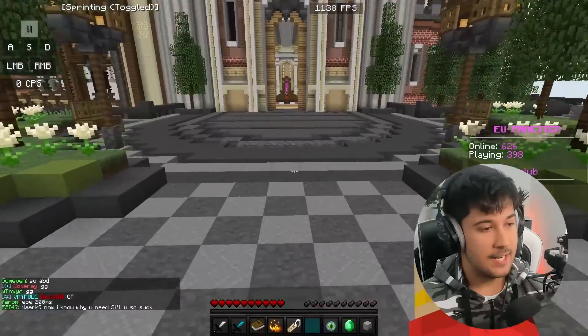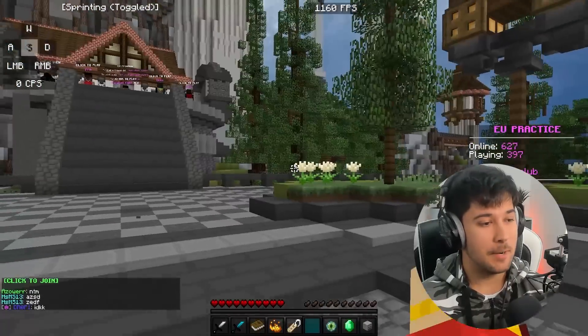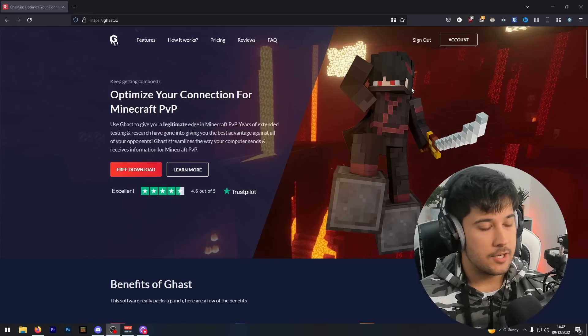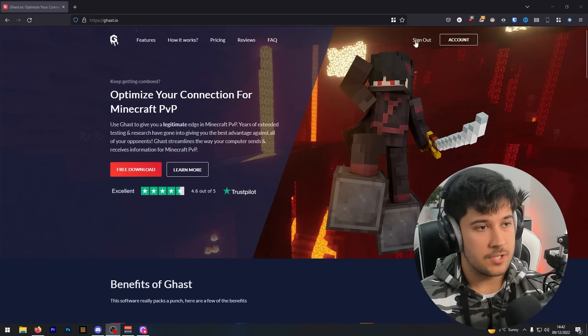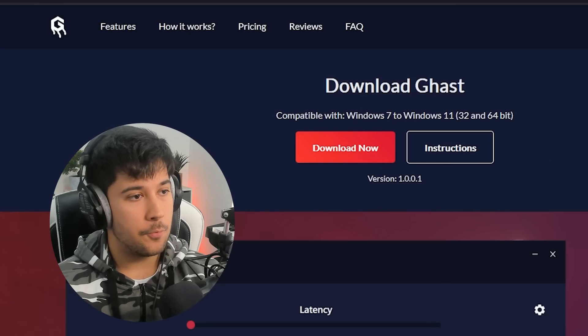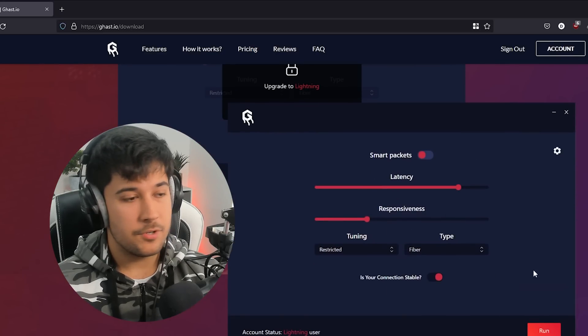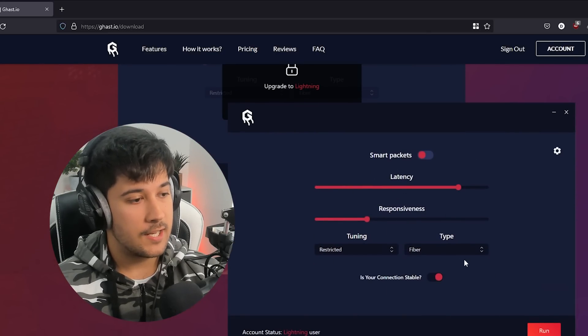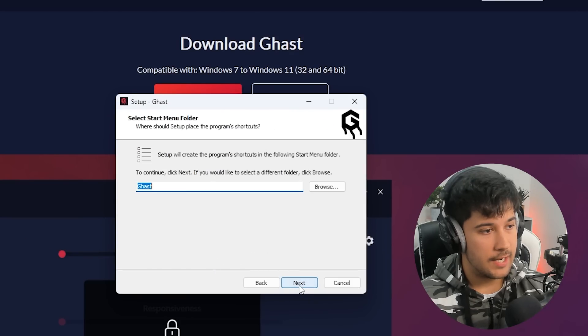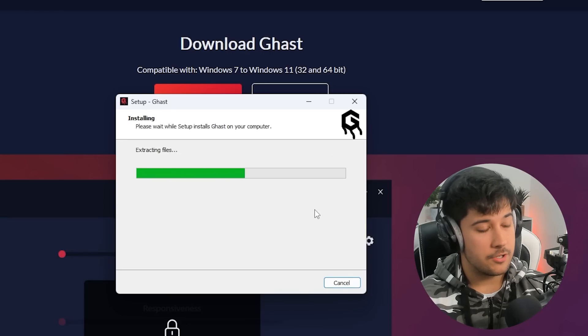Let's go ahead and run Ghast and see if this helps improve my Minecraft PvP experience. So I'm on their website. To download Ghast you basically just need to sign in with a Google account — you can use your main one or make a burner account. Just sign in and then go to free download. It's available for Windows 7 and later, which is really good. It's a pretty simple UI. It is a published piece of software, so you can just go ahead and install it, agree to the EULA, and it should make a shortcut on your desktop.